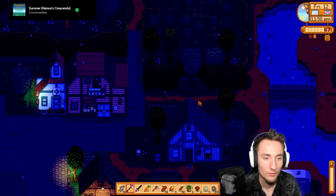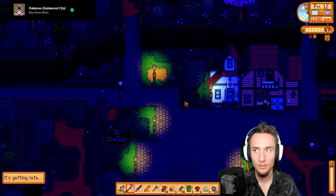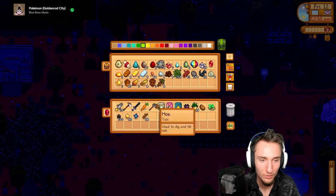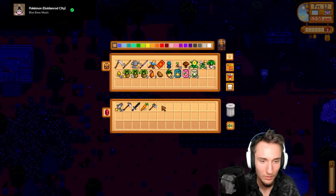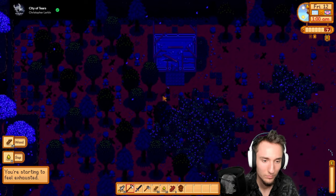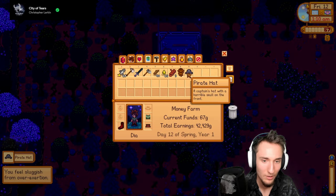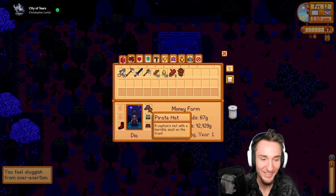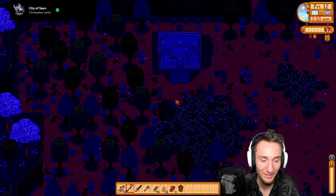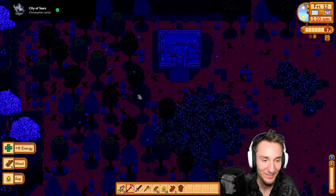Since I got my first prize ticket, mystery boxes can appear now. Let's get organized - fishing stuff in one chest, resources and gems in another, crops and forage and tools in another. Everything is nice and neat now. I just got a pirate hat from chopping a tree - let's go! How lucky is that? How did I just get a pirate hat from nowhere? Concerned Ape gave it to me - thank you!